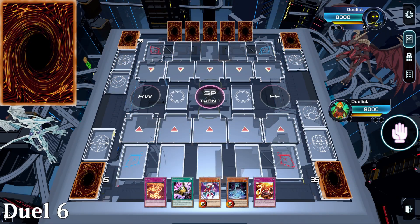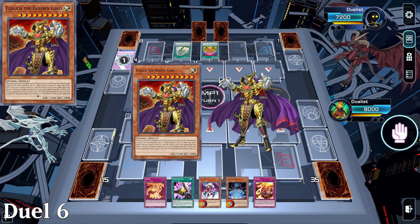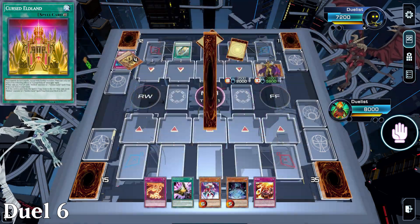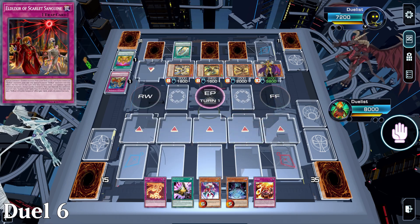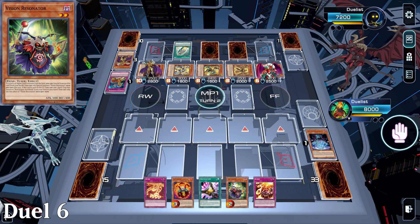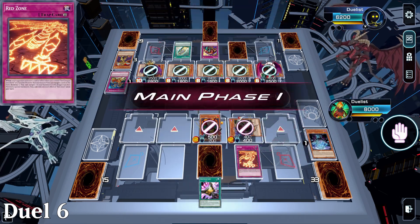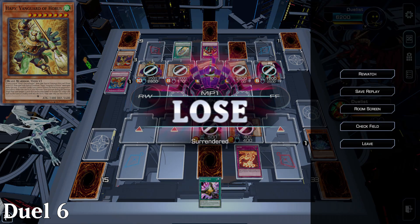Duel 6, we're going second against Eldlich and Horus. The opponent starts by dropping 2 Eldlich and 3 Horus cards in the back row. I can break this with my hand, but as soon as Soul Resonator goes down, Skill Drain gets flipped, and it's game over for me. I think I'll just scoop — their plan was clearly to summon five big hitters and then lock you out of play.